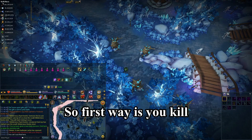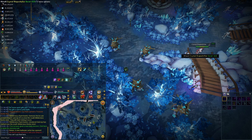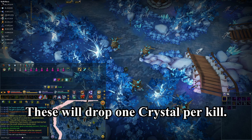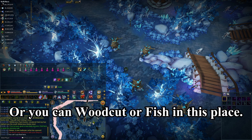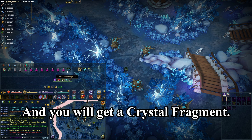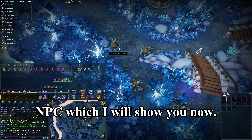The first way is you kill the Crystal Shapeshifter — these will drop one crystal per kill. The next way is by mining the Solid Crystal, or you can woodcut or fish in this place, and you will get a Crystal Fragment. You can trade it with the NPC, which I will show you now.